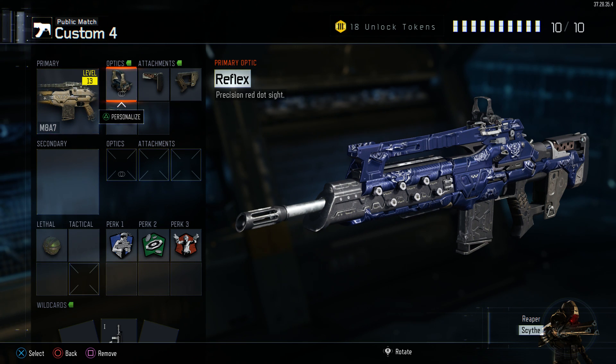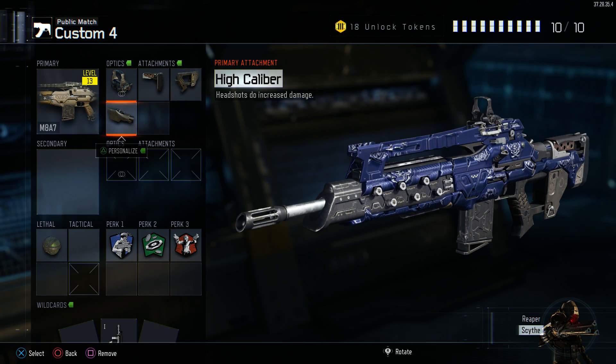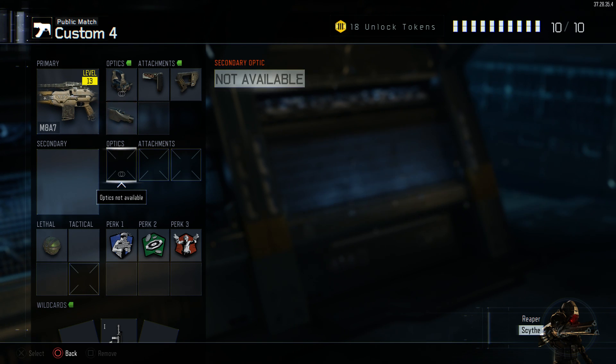It's basically the M8 with red dot, because the iron sights on the M8A7 aren't really good, so red dot definitely gives better accuracy. I have stock so I can move faster while aiming down sights — definitely helps in domination when I need to move faster while aiming. Quick draw so I can aim down sights faster and win gunfights at a better rate. And also high caliber, which means headshots do increased damage.